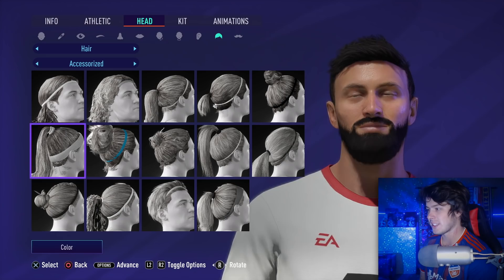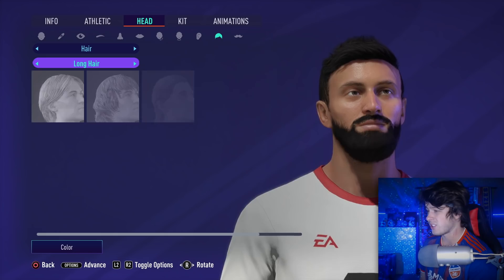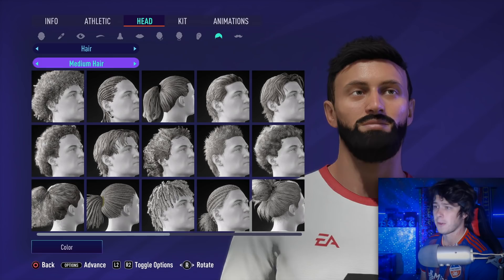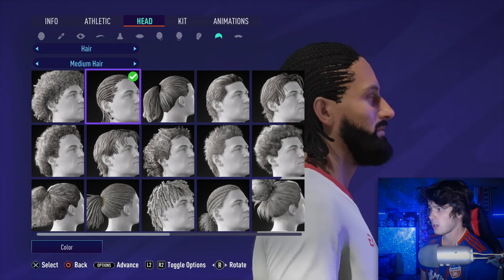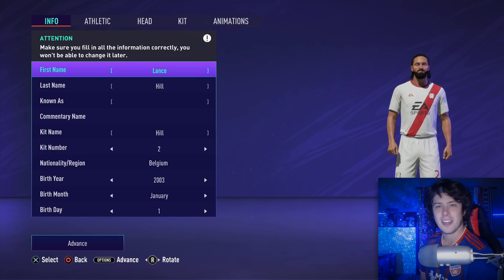Customization is something I love to see more of. I would love to see in the future customization similar to what we have in Volta — tattoos as well. It doesn't look like we have tattoos again this year, which is a bit disappointing. I'd love for them to just implement everything from Volta's customization into My Player. We'll go with the dreadlocks for our player. His default name is Lance Hill — kind of funny since my channel has 'Lance' in it. EA, are you watching me right now?